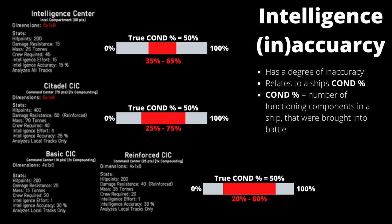The worse a component is at gathering intelligence, the greater the degree of inaccuracy. In the context of the frigate example with a true condition of 50%, a basic CIC or reinforced CIC may return a random value somewhere between 20% and 80%, and this can move around. As we add better components for intelligence gathering, that inaccuracy decreases. So we can see here that the intelligence centre with the same condition percentage will return a value somewhere between 35% and 65%, allowing more informed decisions than a basic CIC.